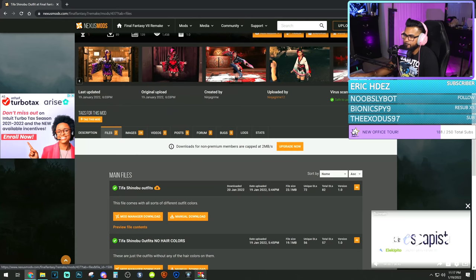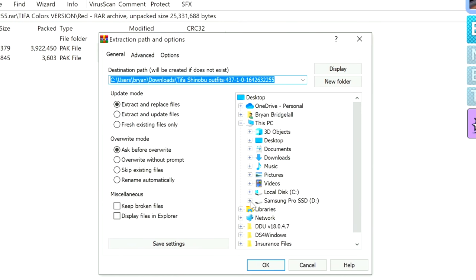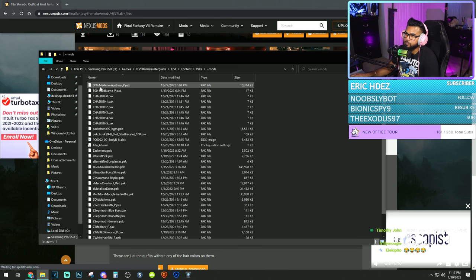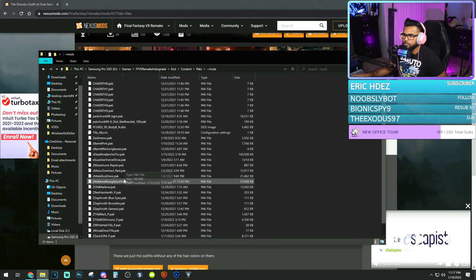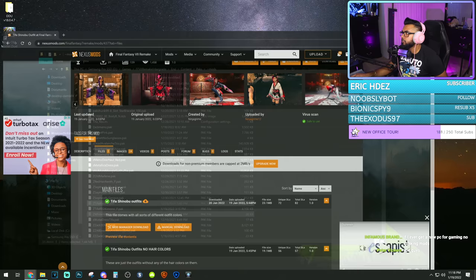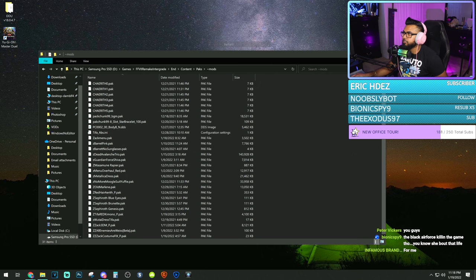This one looks sick — black and blue. So we go back inside, pick red. You're going to take this and extract it. Now we're going to go to where we have our tilde mods folder, which is inside of your games folder, wherever you installed it — inside the Remake folder. Go to end, content, packs, mods right there. You're going to install it right there. And now, since I have multiple mods installed for Tifa, I'm going to remove the Tifa outfit ones because it does mess with it if you do that.